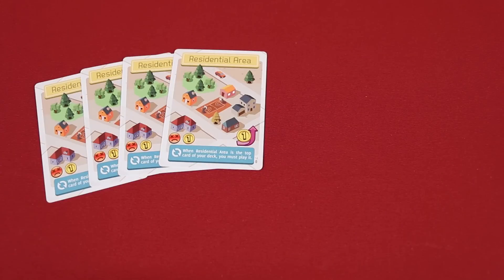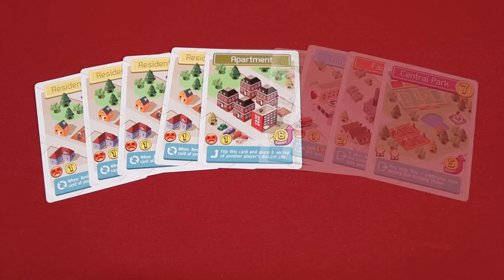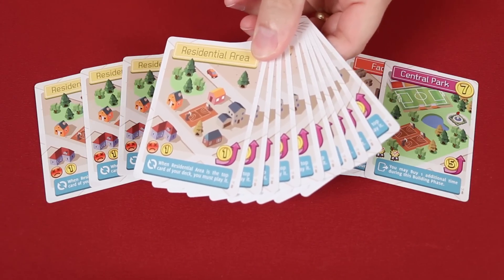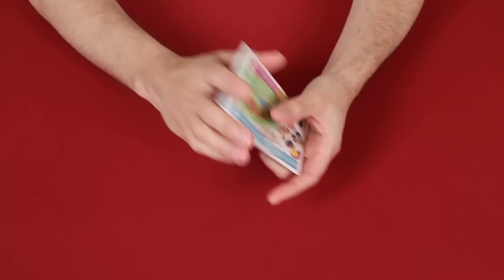Deal each player four residential areas, and then one more flipped over to the apartment side. Then deal one more of each other type. I'm going to set up a two-player game, so each player would get a set of cards that looks like this. All remaining residential areas you can return to the box. Place the remaining building stacks in a general supply nearby where all of the players can reach. Now players can shuffle their decks.